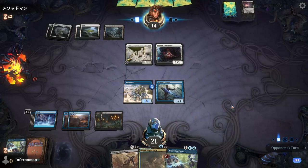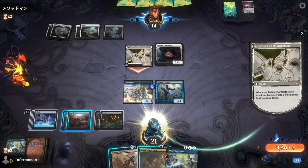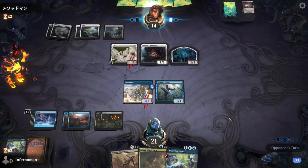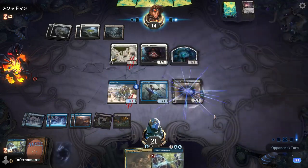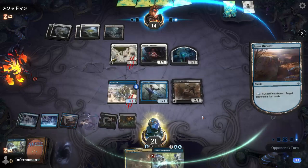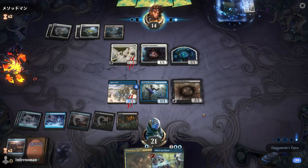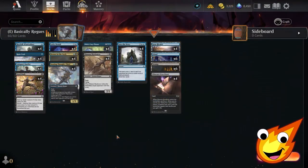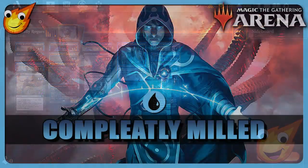Remember that the late-game refuel card won't get its discount until you've milled enough cards. One of the biggest weaknesses of the deck is opponents who use graveyard-matters strategies. Since this is a best-of-one deck, you'll struggle against them because you're actively filling their graveyard for them.